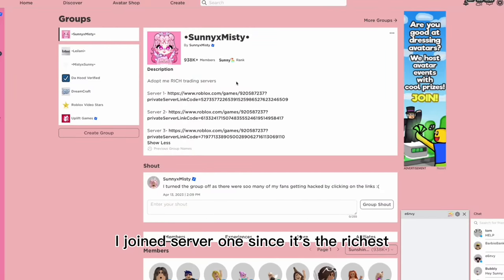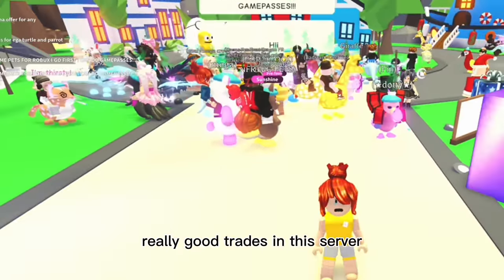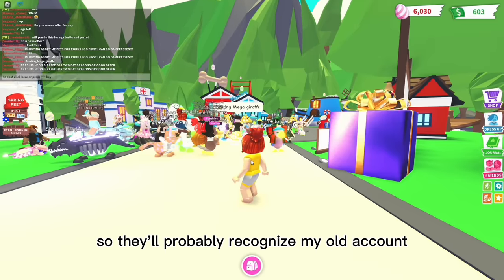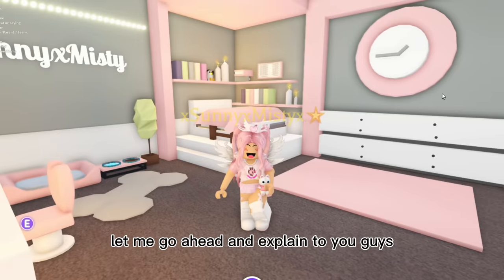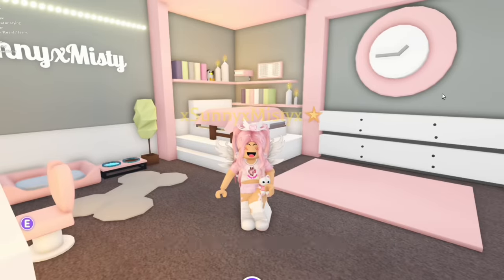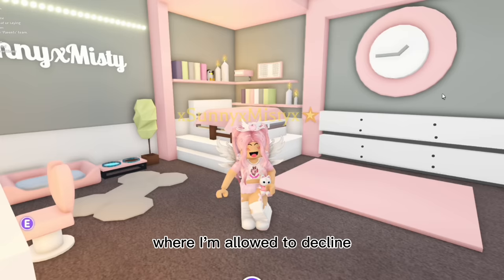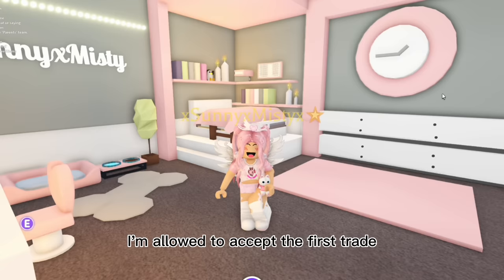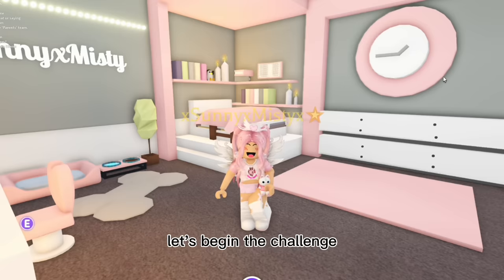I joined a rich trading server for my group - server one, since it's the richest. I also changed my username to 'Rare Misty' because it's a fan server and they'd probably recognize my alt account. Now let me explain the rules: I obviously have to accept every single trade. However, I have one lifeline where I'm allowed to decline once - after that I can't use it again. Also, I can accept the first trade, but when it's time to confirm, they have to click confirm first.